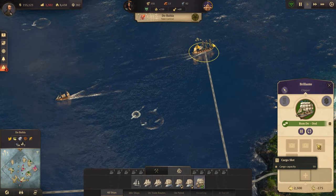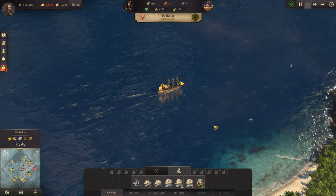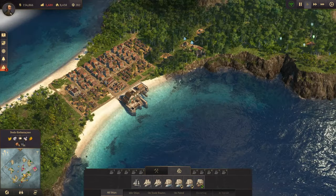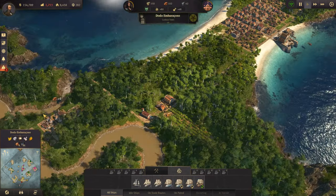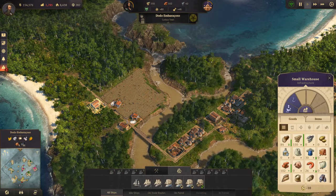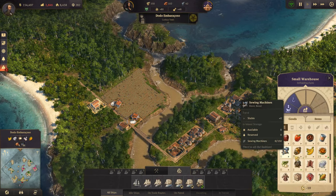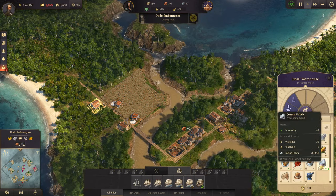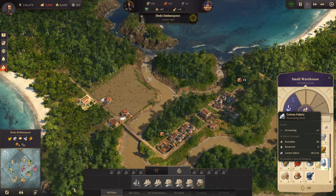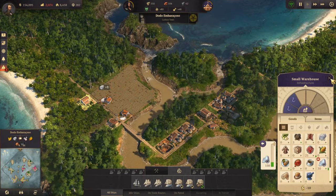There's our trade ship - it didn't pick up anything. Why did you not pick up anything? Did we not set it up? Yeah, we haven't set it to be traded. We'll just trade everything and we will sell everything, not buy it.